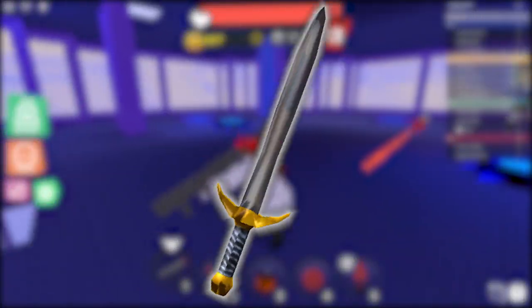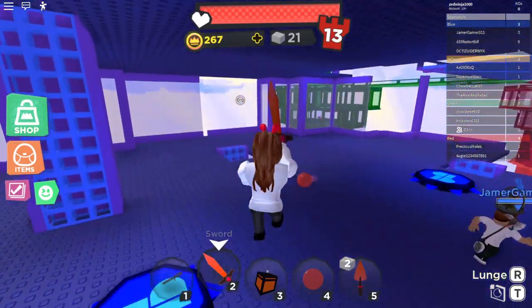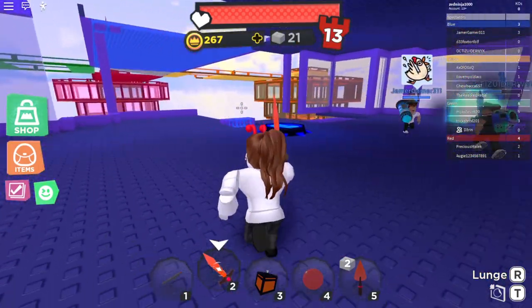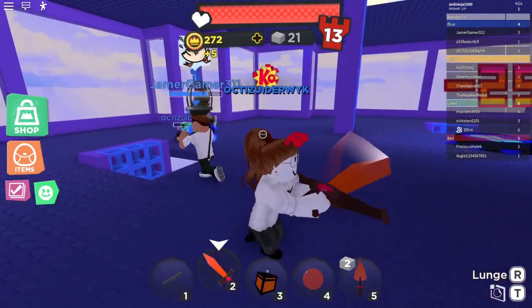Starting with the classic launcher, moving on to the classic sword, the classic ball, the super ball, and finally the truss. We'll also be going over tips and tricks into winning the game by defeating other players. Let's get started with our first item, the classic launcher.